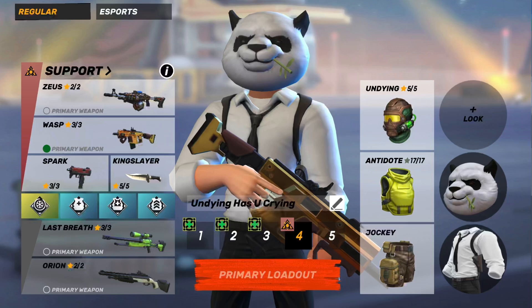Last but not least is the sniper slot — I definitely think you should use last breath, or the crossbow if you don't want to use that. You shouldn't be sniping that much ideally, but last breath can really be good on orb and certain sniper maps. The combo is mostly about rushing with the wasp and orion — you just have the luck of having a sniper slot open so it's fun to try things. Also, if you have king slayer knife, definitely use it — it will reload your wasp when you get a kill.